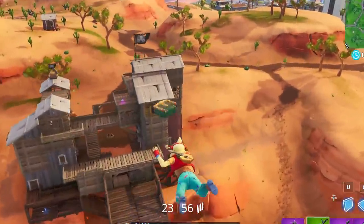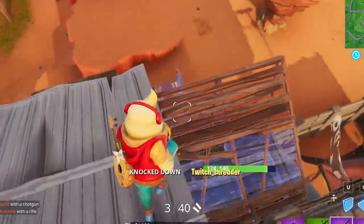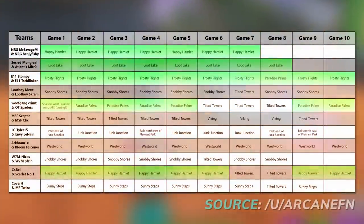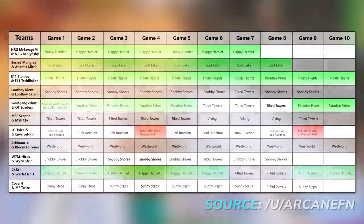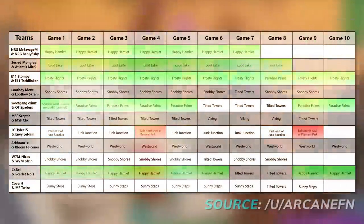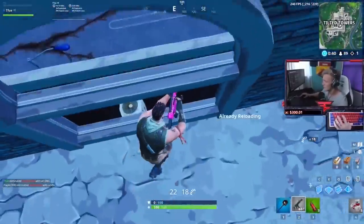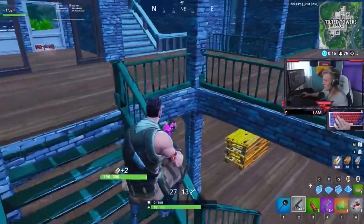Thanks to Epic Games, the replay files from the first two weeks of World Cup qualifiers are available. We're taking a look at where the finalists dropped, and in green highlight we've got games where finalists dropped at one of the five previously discussed locations; in red, games where players landed at a baller location. Many of the locations we discussed are being utilized successfully by pro players, even at the highest level of competition. One spot used by a lot of players that we didn't discuss is Tilted Towers — players will drop Tilted when they feel they need some kills, which is why we see it pop up once or twice for many players. Players are less likely to hot drop Tilted in World Cup games, which is why we might see this location work so well.